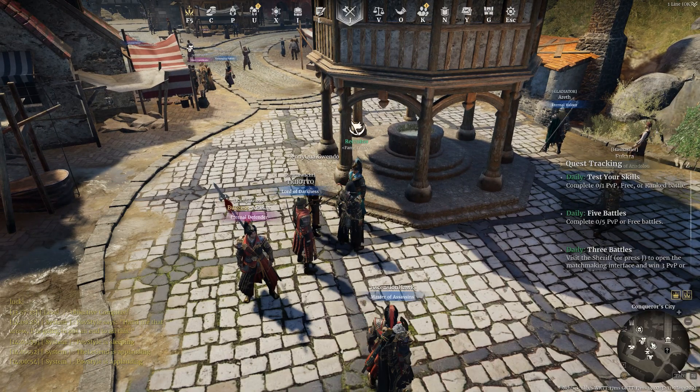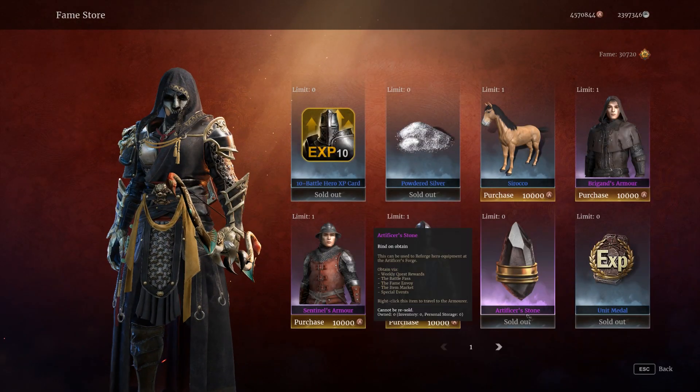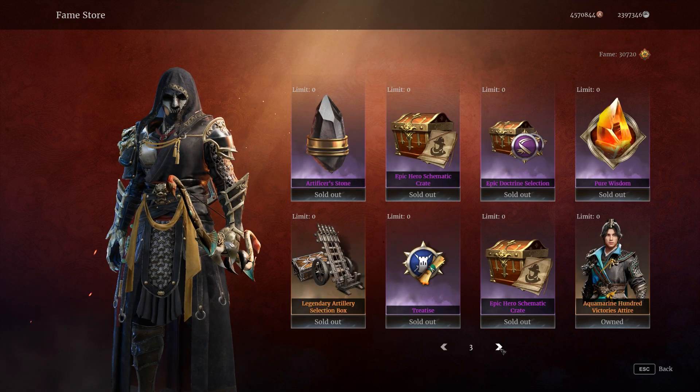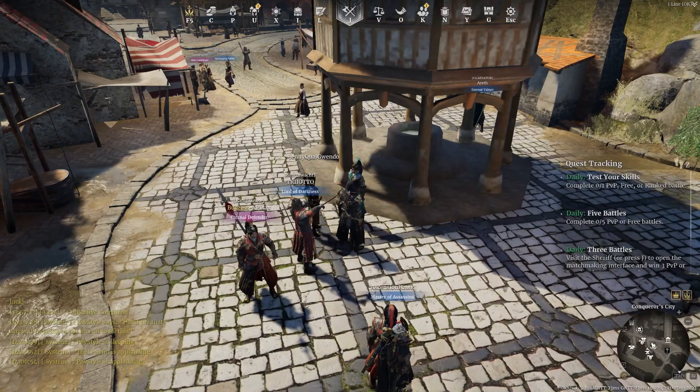That leads into the fame store, where you can get quite a few — I think it's 10 to 15 for each one of these nodes. That's another good way.